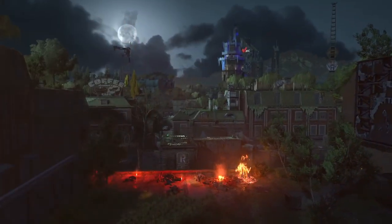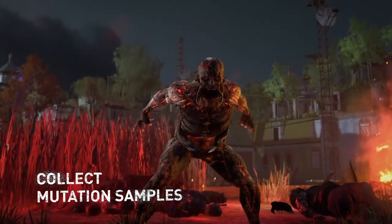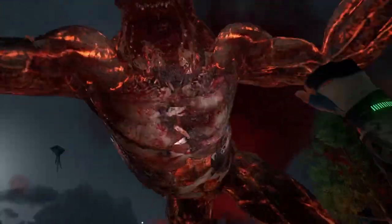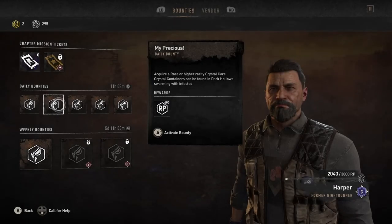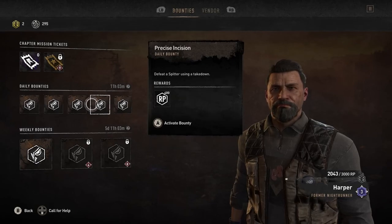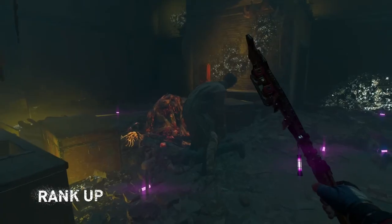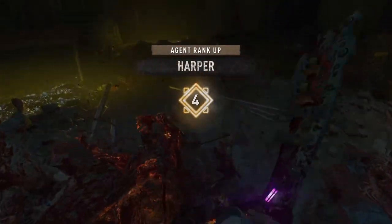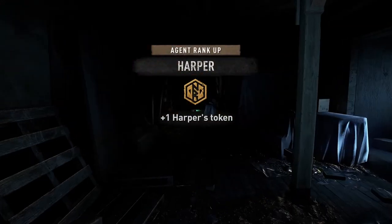When Dying Light 2 was released, Techland had to face chase levels — not from Volatiles, but from a very dissatisfied Dying Light community. However, from the new Nightrunner missions from ex-Nightrunner Harper, the Volatile Hives, the Tyrant Volatiles, the E3 Outfit's return, and other changes, players like myself have a reason to return to the game again.